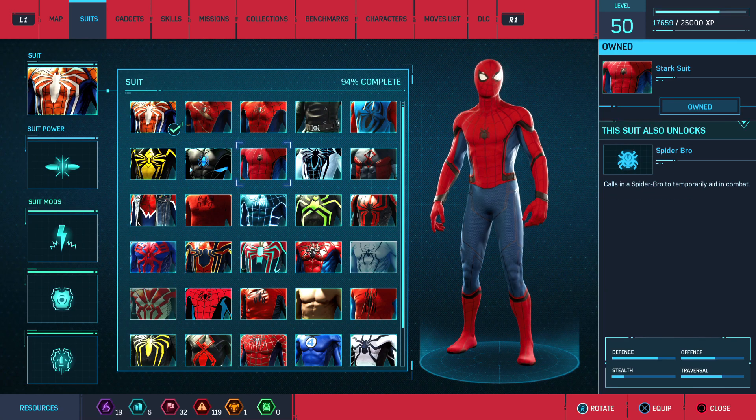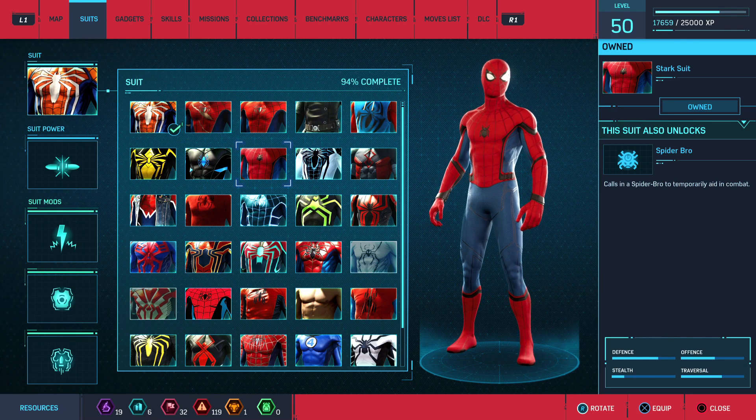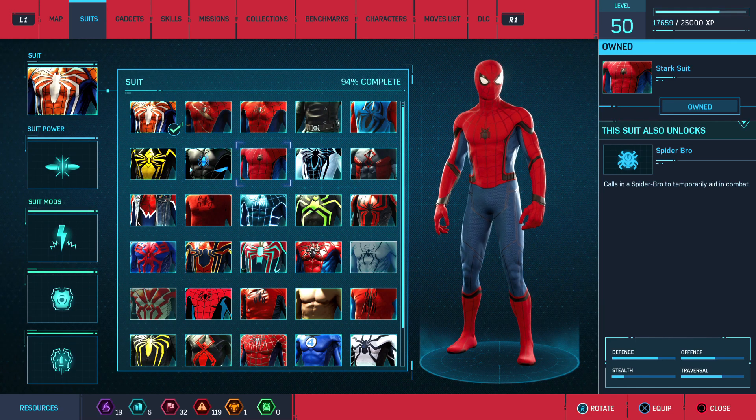Stark suit. The suit power causes the spider bro to temporarily aid in combat. Basically what the spider bro does is fly around and rapidly fire electric webs at enemies.